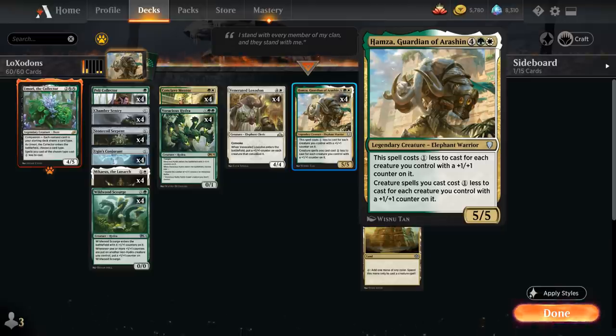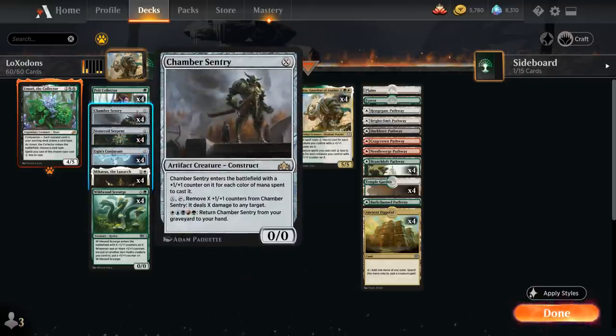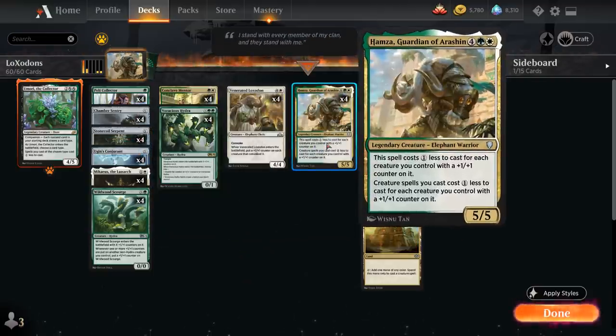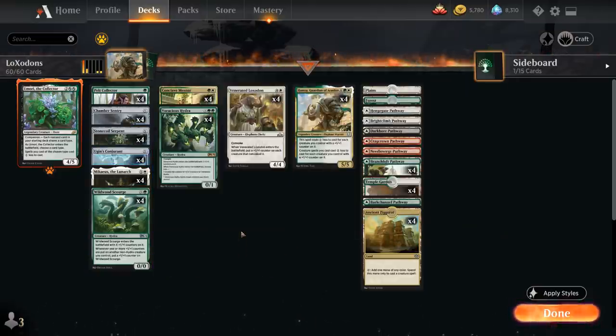So Hamza rewards us for playing lots of cheap creatures with +1/+1 counters, but then also rewards us for having lots of expensive creatures with +1/+1 counters afterwards. That's why the perfect solution is to play a whole bunch of creatures with X in their mana cost that enter the battlefield with +1/+1 counters, so we can play them early to enable Hamza, and then once Hamza is in play, use the discount to play them for much larger X values.